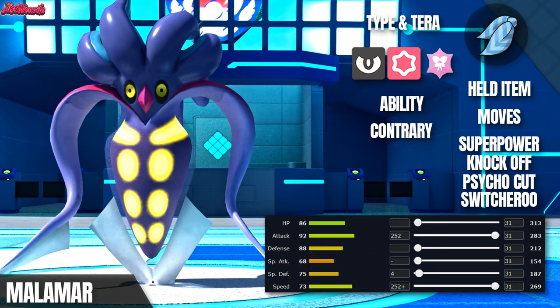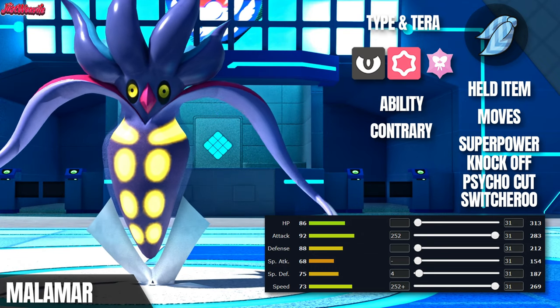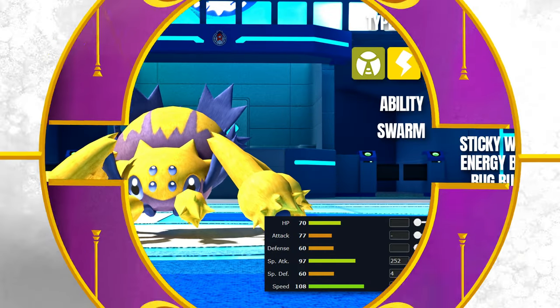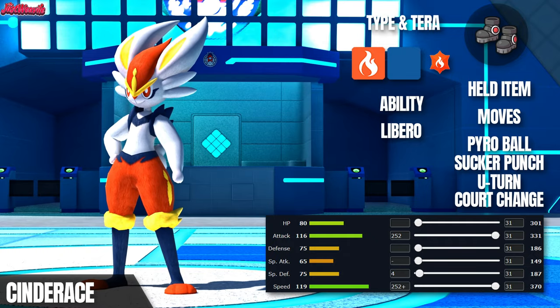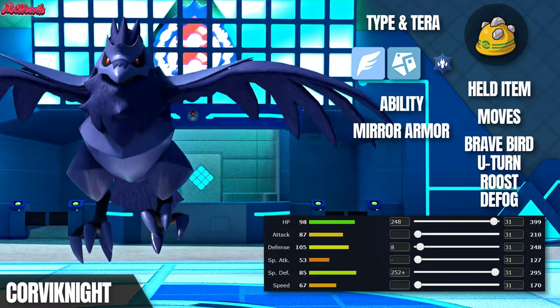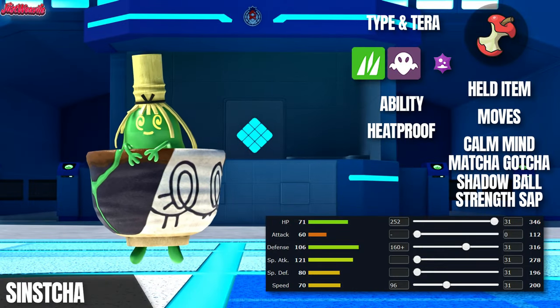But that's just the start. We've also got a Choice Scarf Malamar with Switcheroo to mess with our opponent's items, and its Contrary ability makes it faster when the webs are up. Leading the charge, we've got Galvantula to set up Sticky Webs, and then Cinderace comes in to Court Change those webs onto our side so Wigglytuff and Malamar can really take advantage. Rounding out the team, Corviknight serves as a reliable special wall, and we've got Sinistea as a Calm Mind sweeper on the physically defensive side.